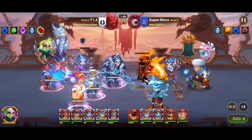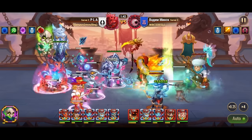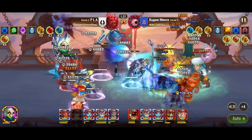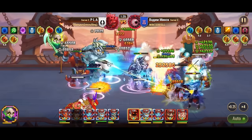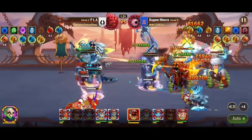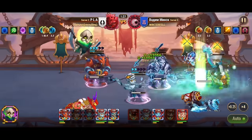On the offensive side, there are several key mechanics to consider. Armor penetration allows attackers to bypass a target's armor, delivering their blows more effectively. Armor reduction functions similarly but decreases the target's overall armor level. Magic penetration enables heroes to overcome magic defense.